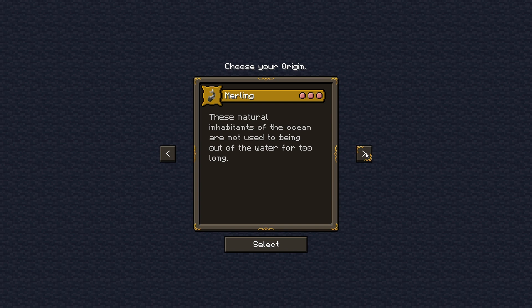Whether you choose to soar in the sky as an avian, or remain safe in the water as a merling, there are many options to choose from.